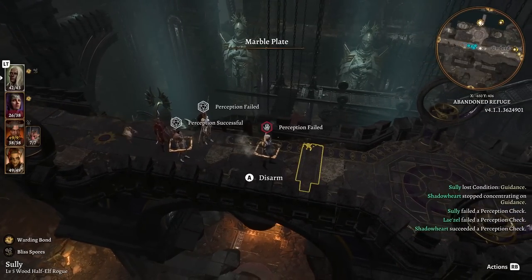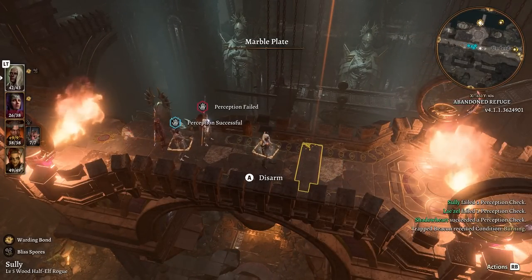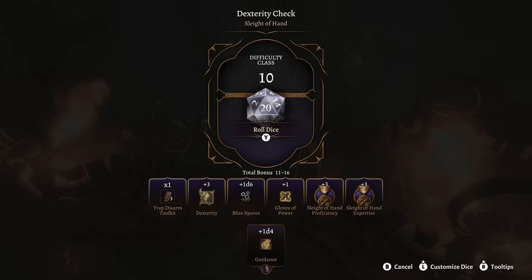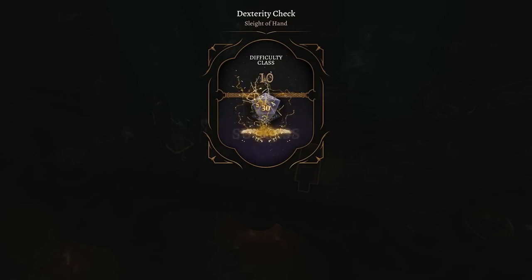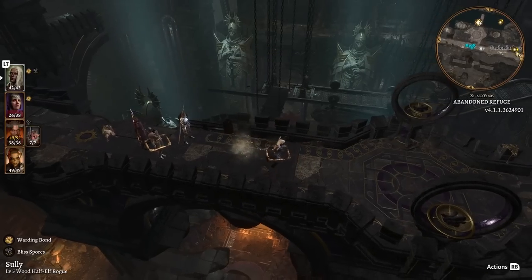So, if you've been rolling especially bad lately, the setting will put a little finger on the scale to tip it in your favor. But it also seems to work against you — if you're having a long streak of good rolls, Karmic Dice will opt to try and end that streak.